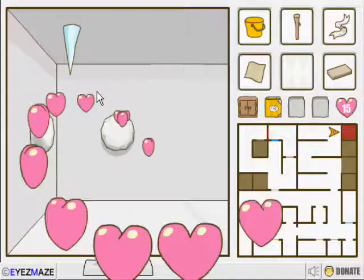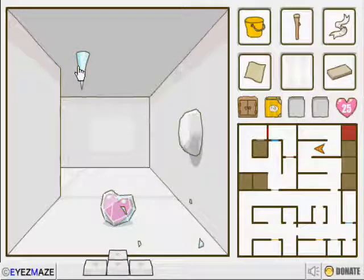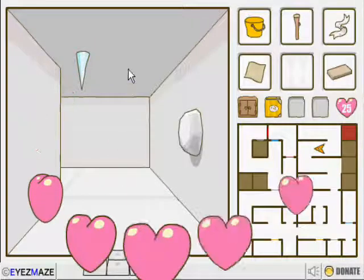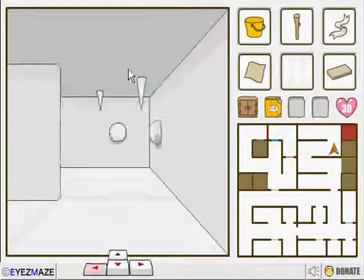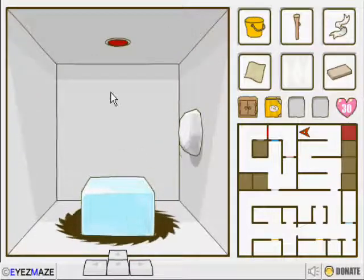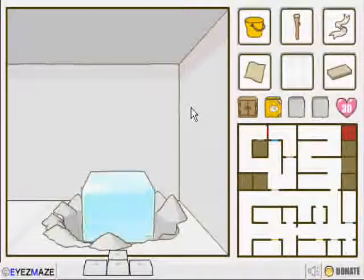Break that — get ten hearts out of that I believe. Yes. And break both of those. Hit that. Grab this. Now I have thirty. Before we go to the shop, let's hit this button and put this ice cube over here, in that little hole we saw earlier.